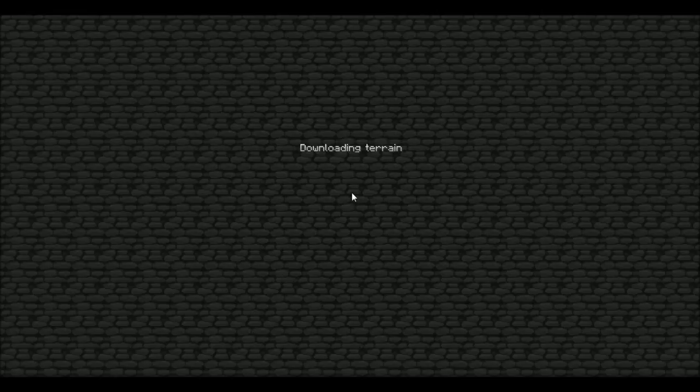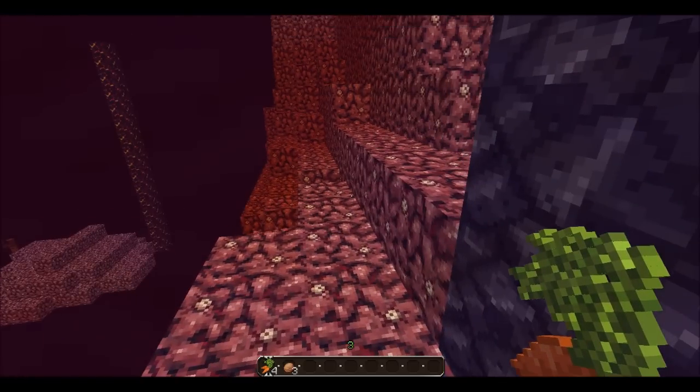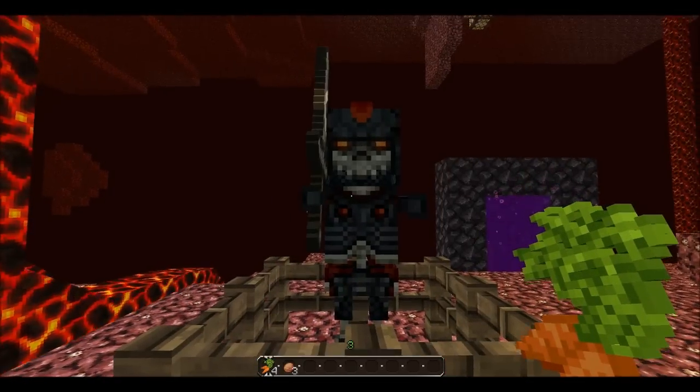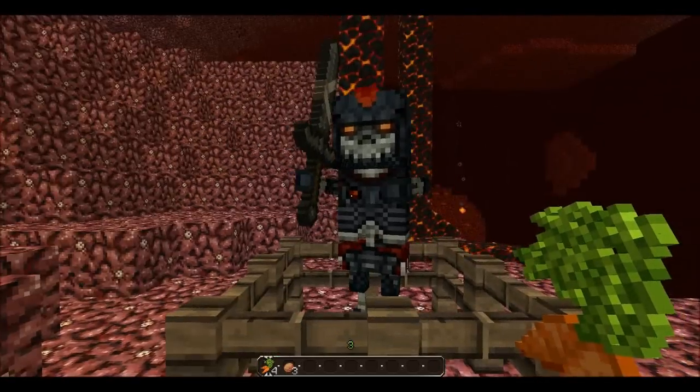So let's go into the nether and I'll show you the wither boss. Here we are — this is the wither skeleton. He has a cobblestone sword and is considerably taller than a normal skeleton. That's the wither skeleton, and finally I'll go back and make the wither boss.